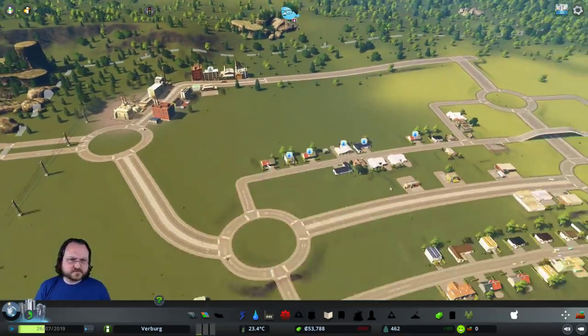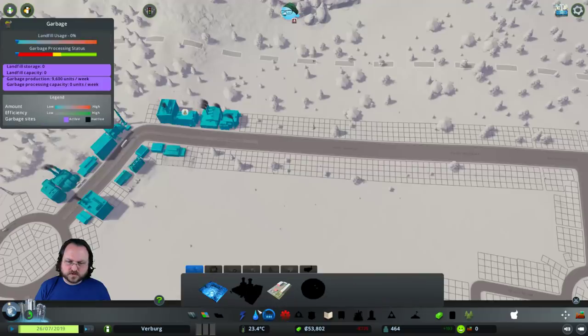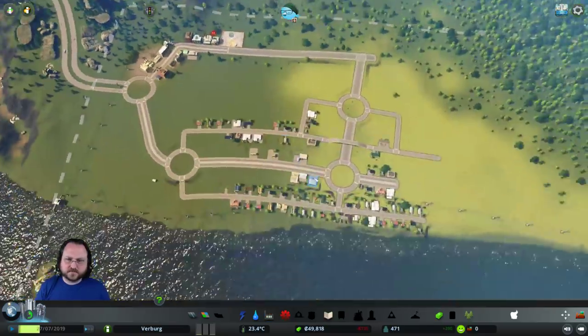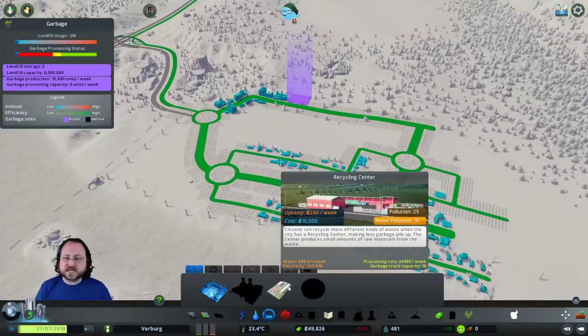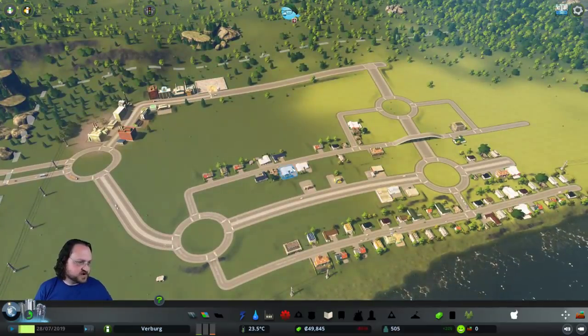New services unlocked - garbage, healthcare, education, and campus areas! We do unlock campus areas right away. We're going to get a garbage dump on the go and put it right here in our stinky industrial area.